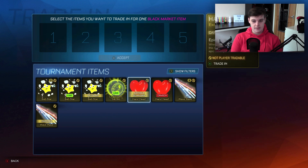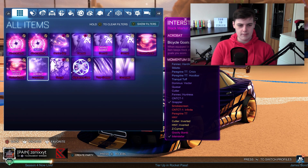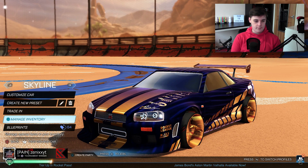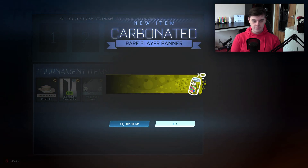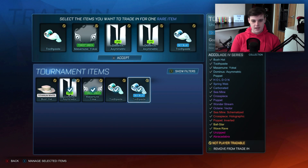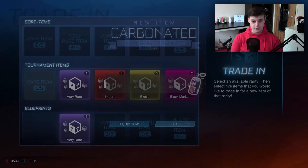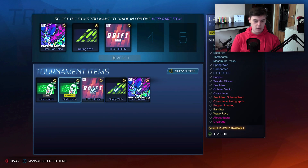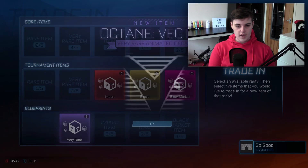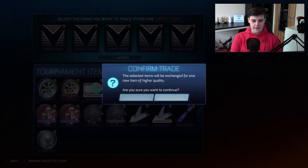Did we get unzipped? We did get unzipped — yeah, obviously, I said we got both black markets. We got Abracadabra, we got a purple Abracadabra, and we got unzipped. Now to trade all this stuff up. Carbonated saffron — we didn't get that one. I don't want the sky blue toothpaste, so I could put that in as well. Carbonated gray — that actually looks quite good. I'm just going to put all of these in since I'm not going to use any of them. And we've got another vector. Five imports to do — all five vectors. What can it be? Cross piece holographic.